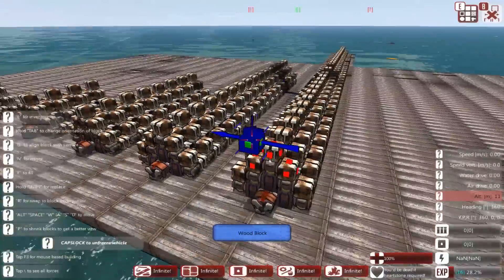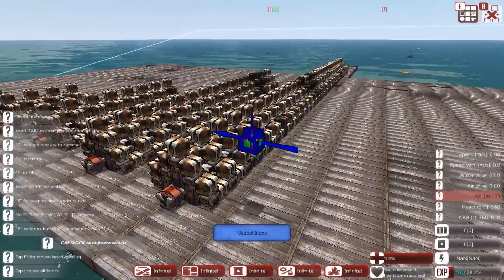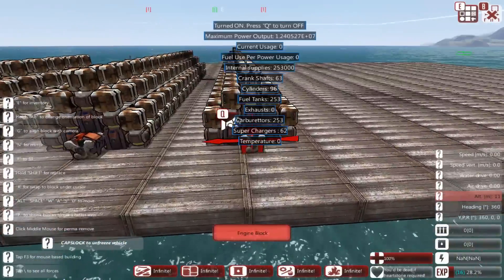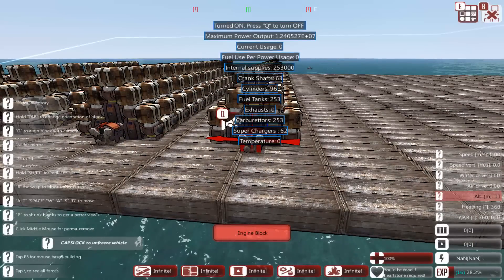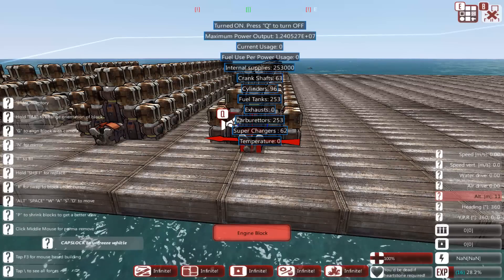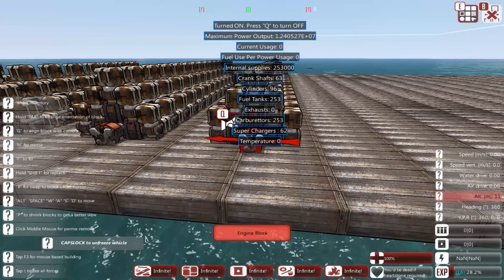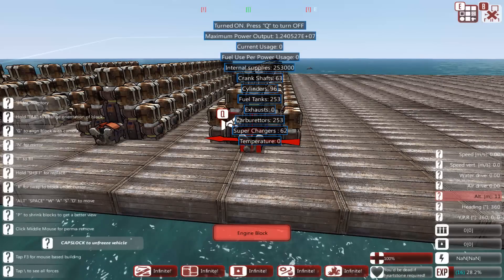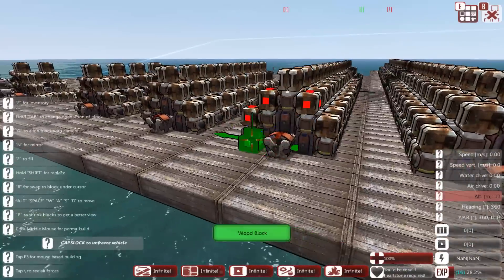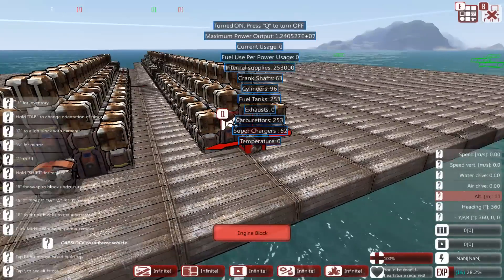Now if we double it — look at this beast. There's some battle damage; I was playing around in the background and had debris falling from the sky, but it's all repaired. This is 32 triplets and we're up to a whopping 1.2×10⁷ — that is 12,400,000 power. So this is a huge jump over the previous one. We got a 10X when we went from eight to 16 triplets, but when we go to 32 triplets we go up 100X the power.